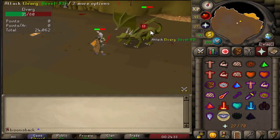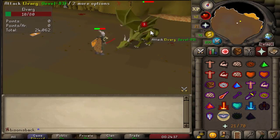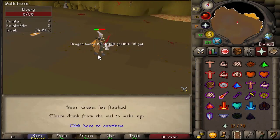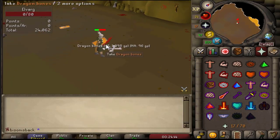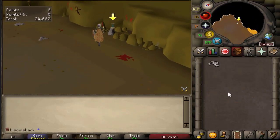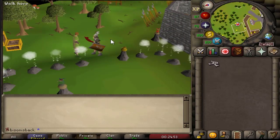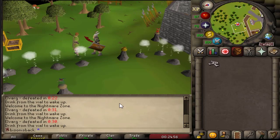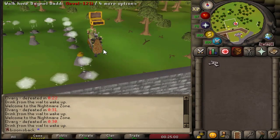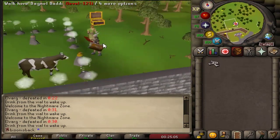Kill Elvarg as quickly as you can, but as I said it's completely safe for hardcores and completely safe for ironmen. So get yourself some free dragon bones guys — it takes no effort. Once the bones have dropped, pick them up. A lot of people think they disappear when you leave Nightmare Zone — they don't disappear guys. We just got ourselves a free dragon bone in all of 30 seconds.